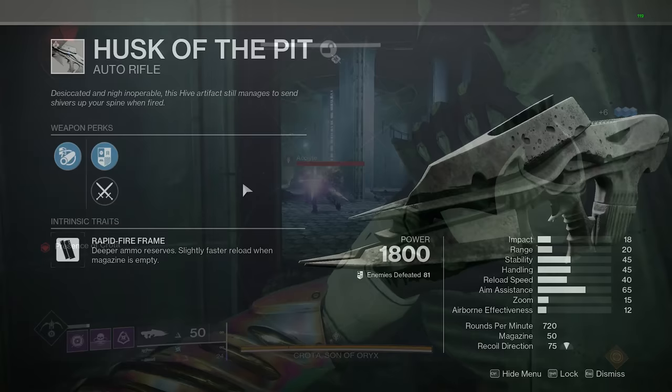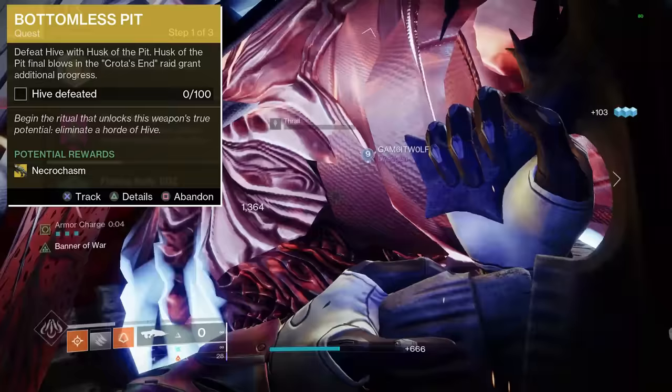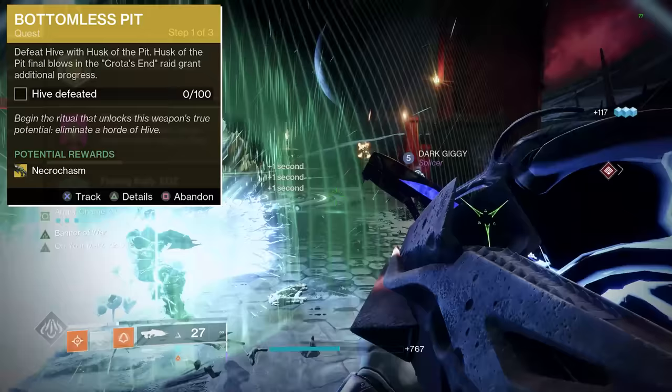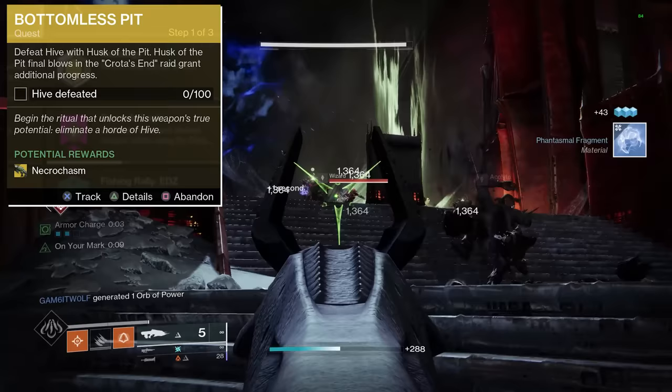My D1 players know what's up. This is a three-step quest, with the first step reading: defeat Hive with Husk of the Pit — Husk of the Pit final blows in the Crota's End raid grant additional progress. This tasks you with defeating 100 Hive enemies with Husk of the Pit, or fewer if you do this inside Crota's End. Honestly, 100 kills is not hard at all. Altars of Sorrow on the Moon is really good, you've got the seasonal activity, or just go kill some Thrall in a lost sector.